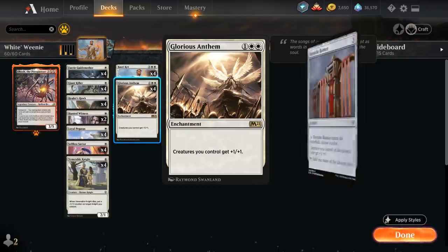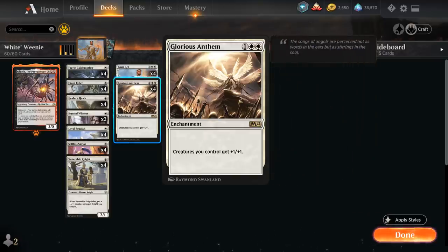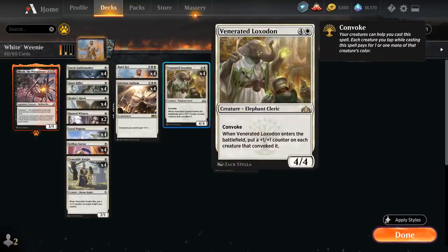We're playing Glorious Anthem over Heraldic Banner, which was in the deck before. Heraldic Banner was also quite good since you could play it and a 1-drop in the same turn, making it very mana efficient. But Glorious Anthem also pumps toughness and pumps non-white creatures, so it will pump Obosh once we can play it. The other payoff for playing all these 1-drops is Venerated Loxodon, the 5-mana 4/4 Elephant Cleric with Convoke. When the Loxodon enters the battlefield it puts a +1/+1 counter on each creature that convoked it. The play pattern is turn 1 play a 1-drop, turn 2 play two 1-drops, turn 3 play additional 1-drops, then Convoke the Loxodon putting a +1/+1 counter on each creature that helped.